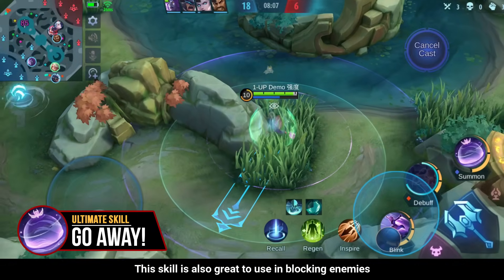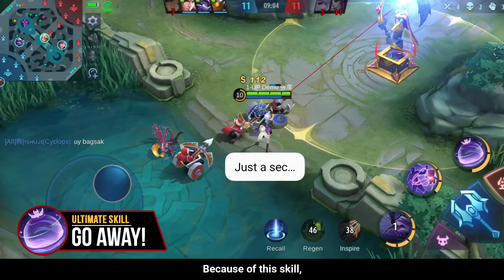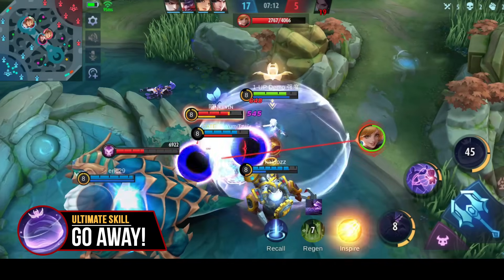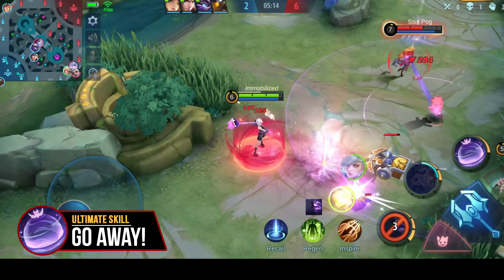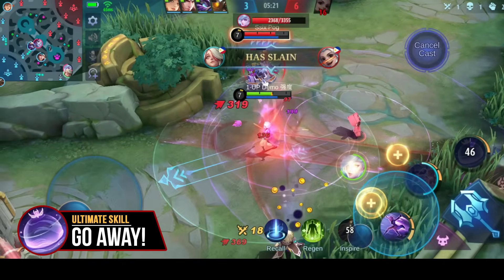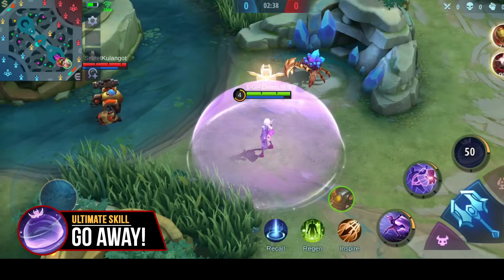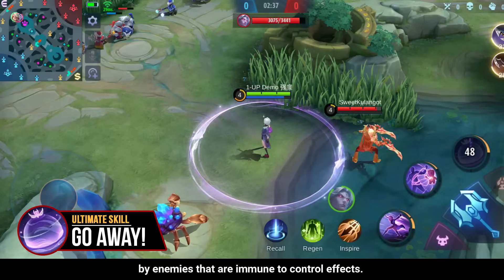This skill is also great for blocking enemies and pushing them towards walls to impair their movements. Because of this skill, Melissa has an advantage over enemies with high mobility such as Fanny and Harith, and she becomes untouchable by charge-type heroes such as Paquito and Joe Head. Just take note that this skill can be penetrated by enemies that are immune to control effects.